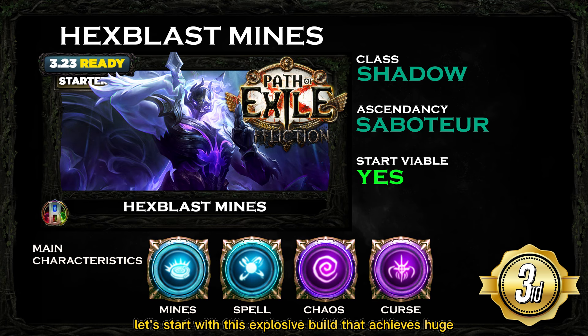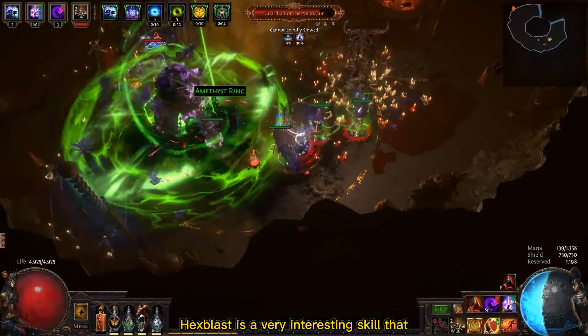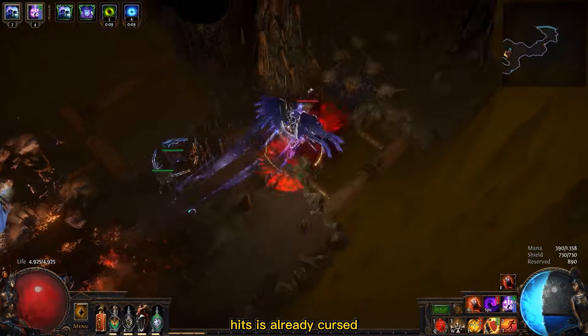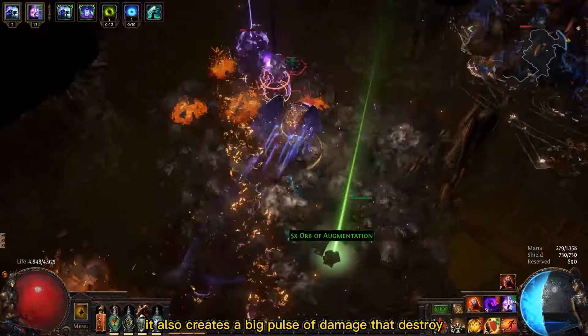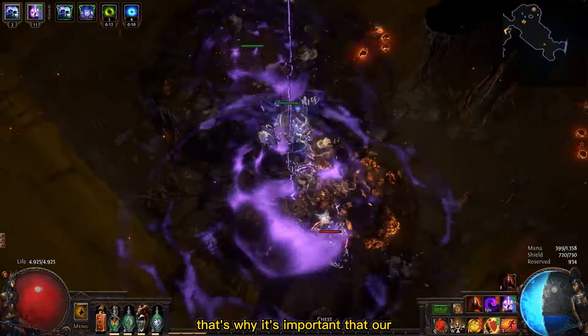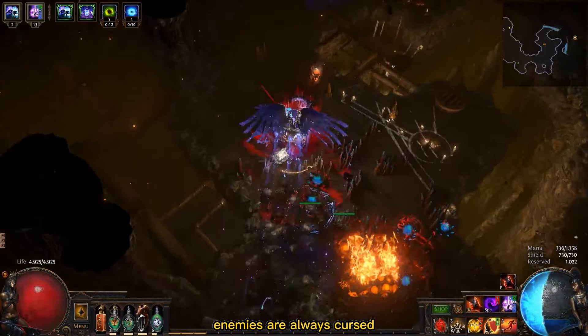Let's start with this explosive build that achieves huge amounts of single target damage with low investment: the Hex Blast Mine Saboteur with the Shadow class. Hex Blast is a very interesting skill that deals a lot of extra damage if the enemy it hits is already cursed. Besides that, it also creates a big pulse of damage that destroys all nearby monsters, so it's important that our enemies are always cursed.